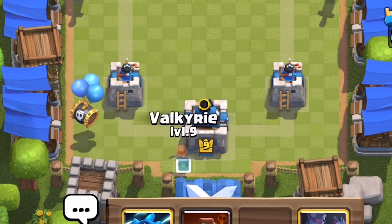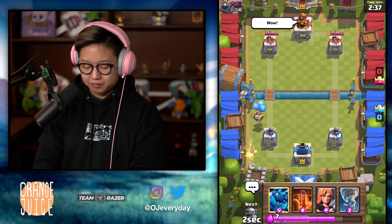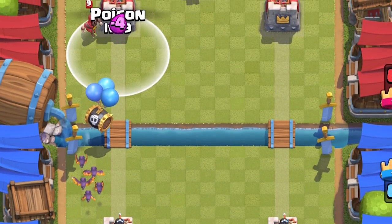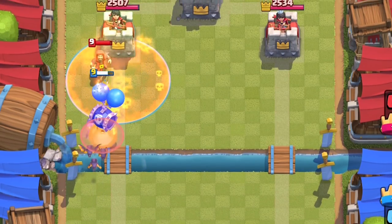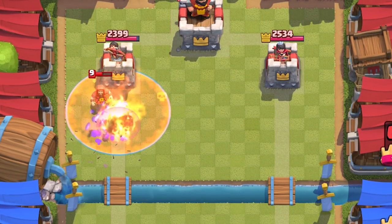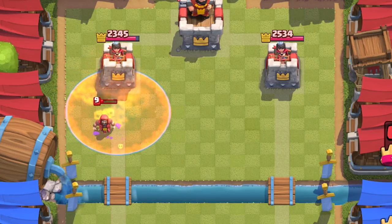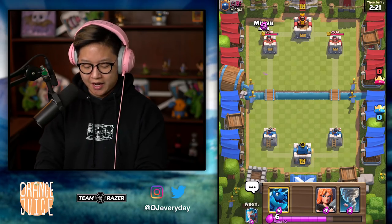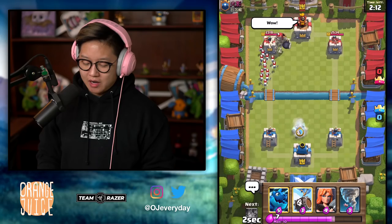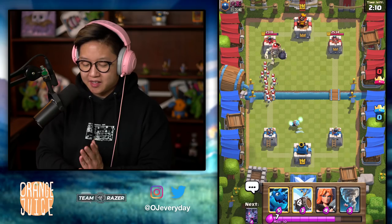I'm gonna start off with a Skeleton Barrel in the back. Let's see what he does. Nothing's going on. Ooh — Poison that Wizard! Get him! He's gonna stay inside the Poison and it's gonna completely— oh yes! I haven't even rotated to my Ice Wizard yet. Ice Wizard one-shots the Skeletons!